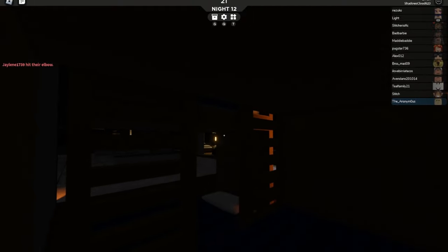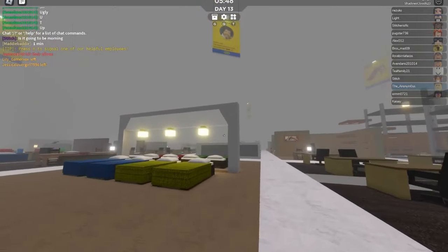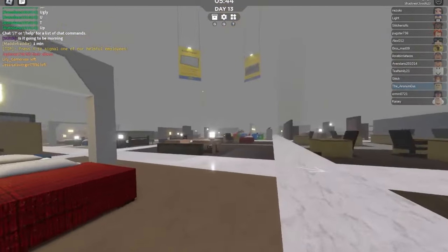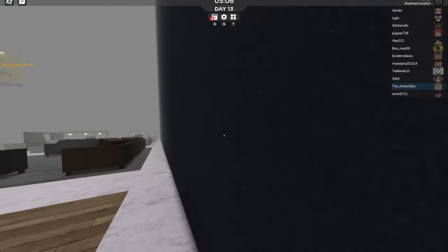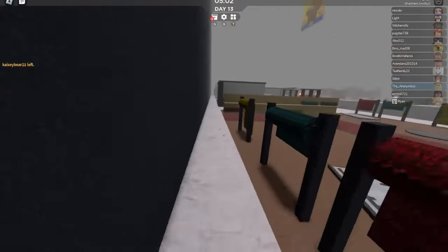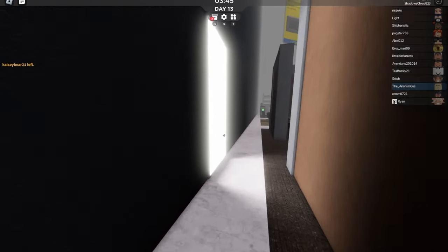So today I want to talk about how to find the exit in Roblox 3008. It's pretty sick. So basically what you want to do is first make your way to the wall, and once you get here you want to follow it as far as you can until you find this.